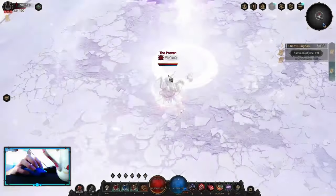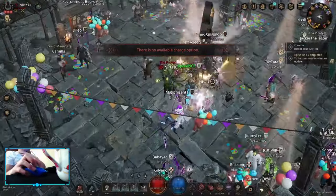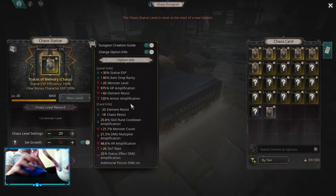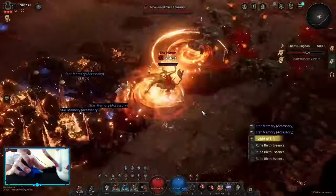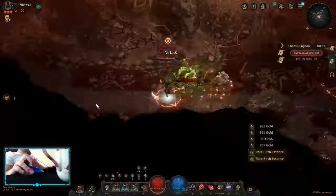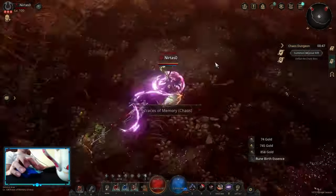If you want better drops on those maps, do them at max possible level. And if you're really daring, make them legendary, even though it's not necessary for the higher drops. For Traces of Memory maps, there are 2 ways to acquire those: grinding T10 maps, or buying 2 of those every single day in the gem store. If you want to get the most out of the traces maps, do them legendary — it's really worth it, as the drop increases 3 times, making it a much faster grind.